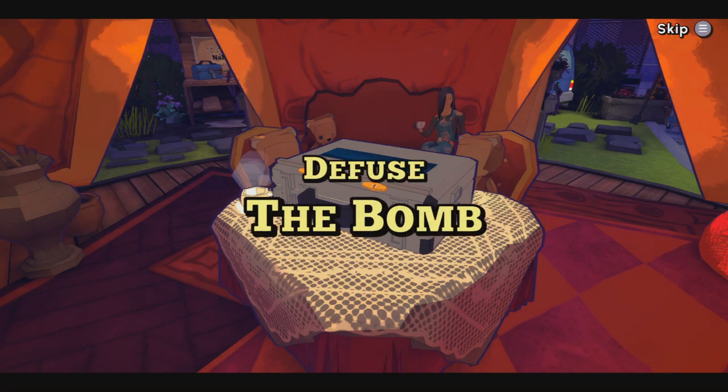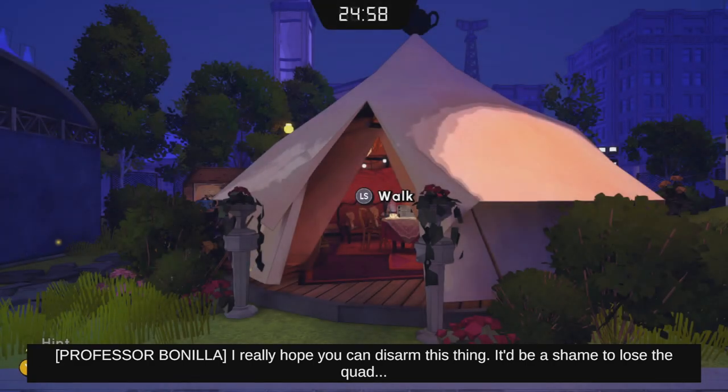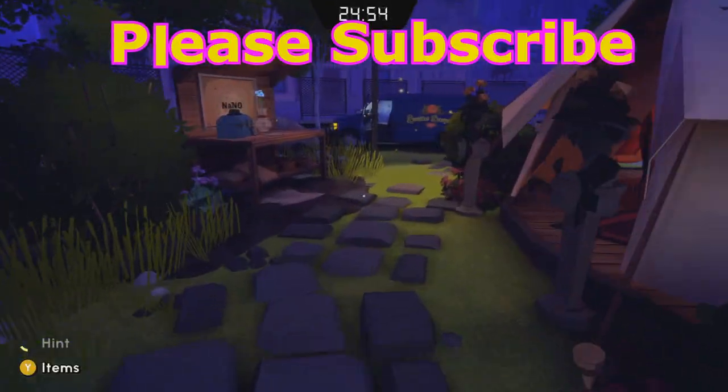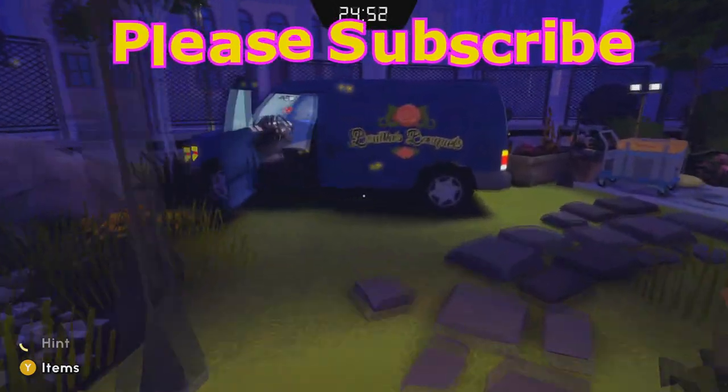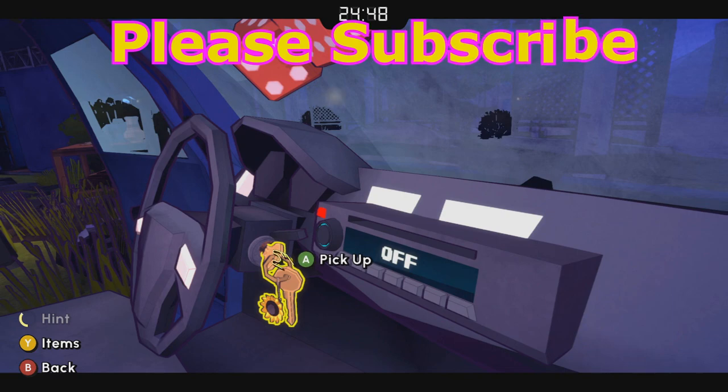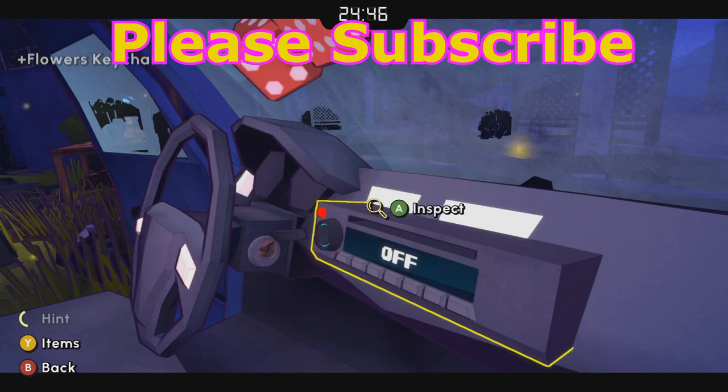We're going to defuse this bomb. We're going to start by going into two vehicles — this flower van and the police van.